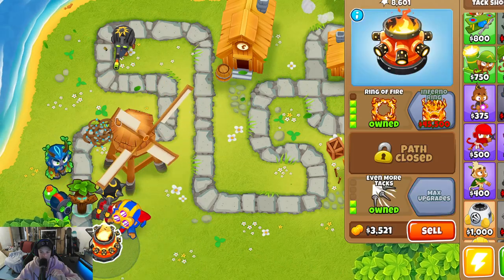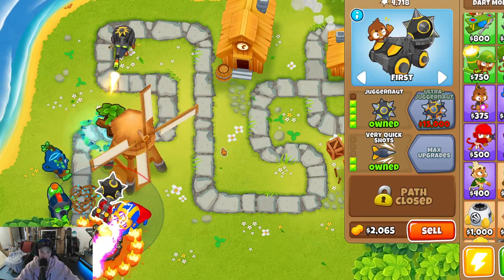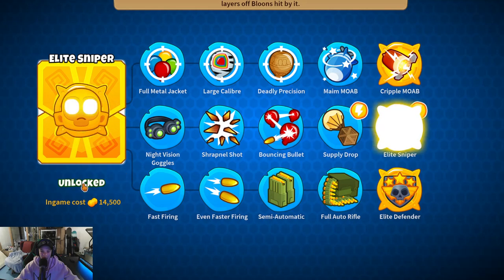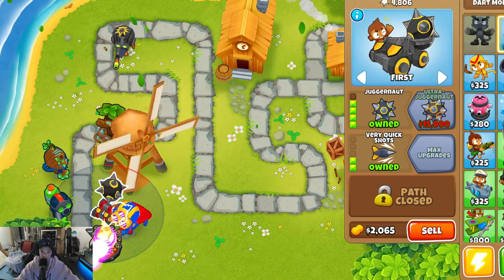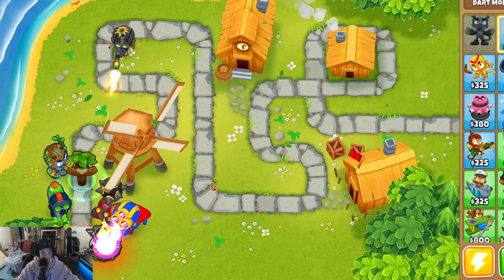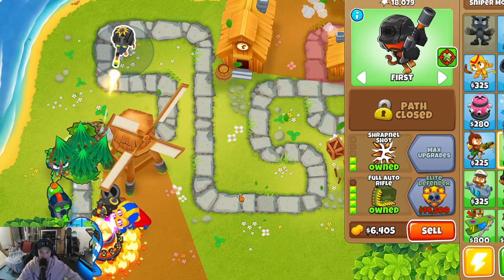Next we would get Elite Defender — the final upgrade for this guy. And then this, which is also the final upgrade for this guy. So we have two fully upgraded monkeys — let's go! None of them can be upgraded further. This guy still can — and that's all the upgrades for that guy. 20,000 — we're so close to getting that. Guys we're close. I don't think we'll be able to get the upgrade this round, it's almost over.